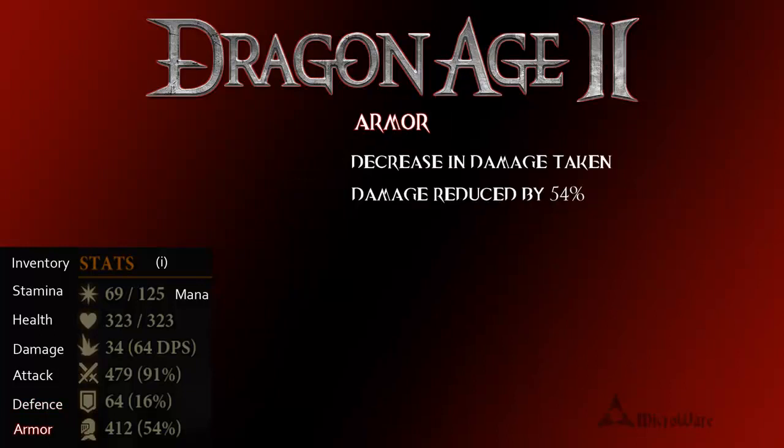Your armor rating is a decrease in damage that you take. I have 412 points in my armor, so against equally leveled enemies, I will have a 54% damage reduction in damage that they do to me.